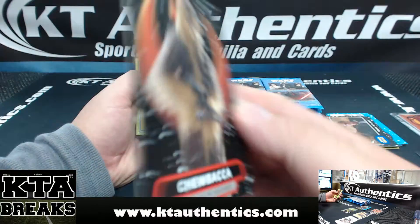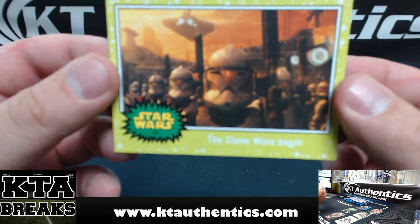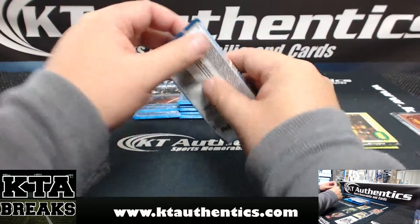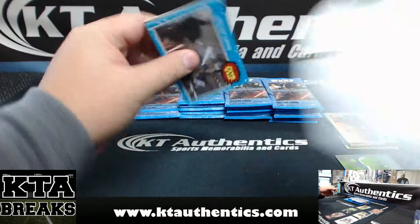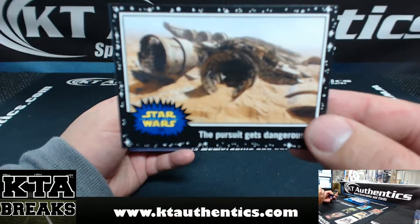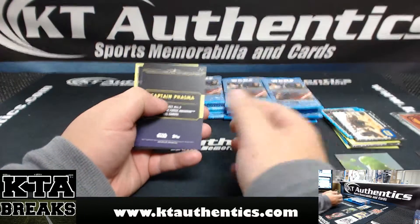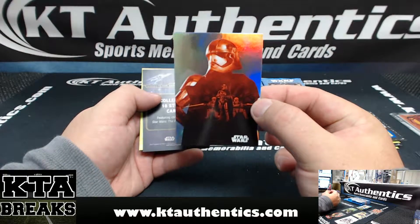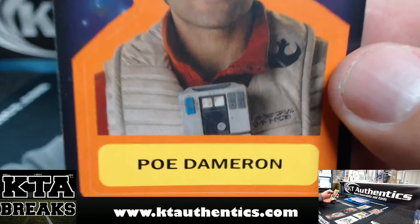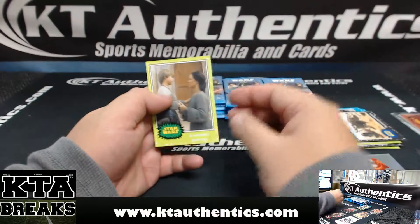Collect all nine cards. These are pretty cool, love these ones. And then you got a green, the Clone War Begins. Got a Pursuit Gets Dangerous. Captain Phasma Foil. And a sticker of Poe Dameron — Poe Dameron sticker, collect all 18. And a Sorrowful Goodbye.